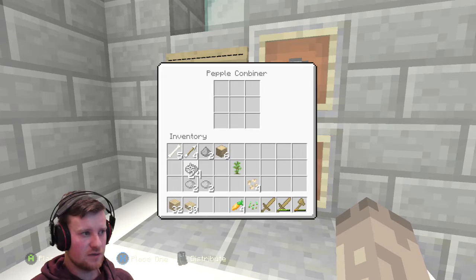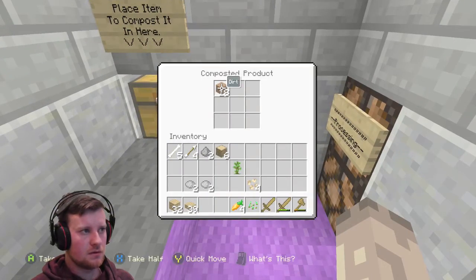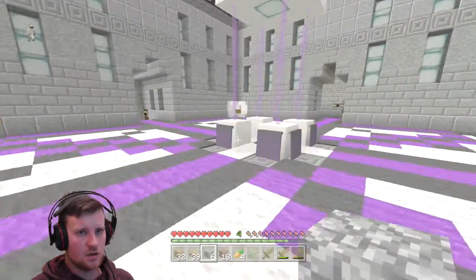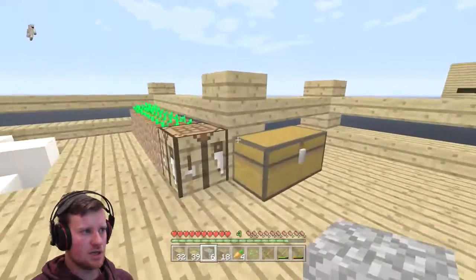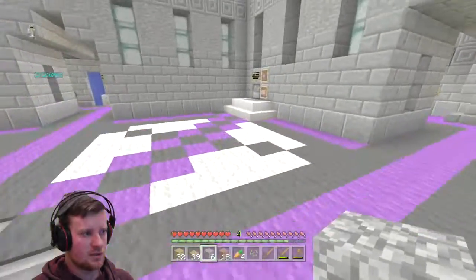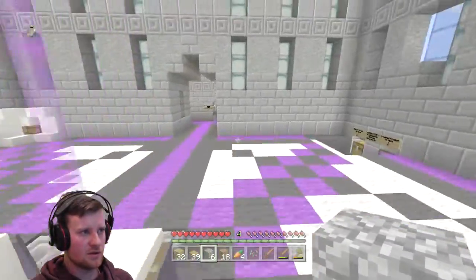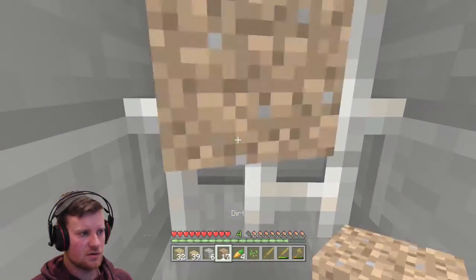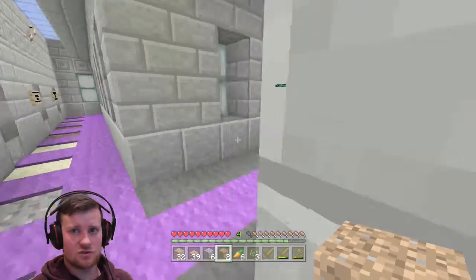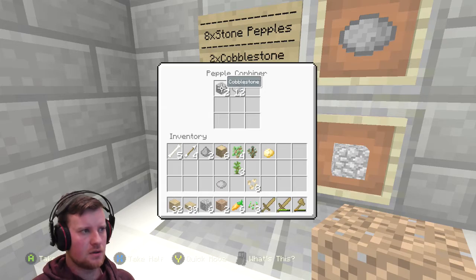Let's compost all that and convert all this into stone. It'll be 16... 24. That should give me six pieces of cobblestone. Let's jump to home base and grab my chest. I can do another two. Get in there. So I should have 12 cobblestone. Should be all lovely.